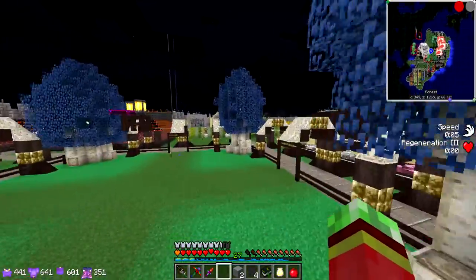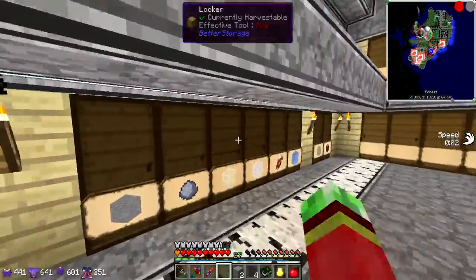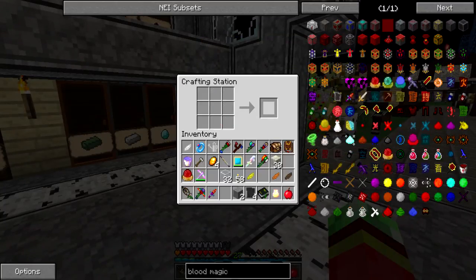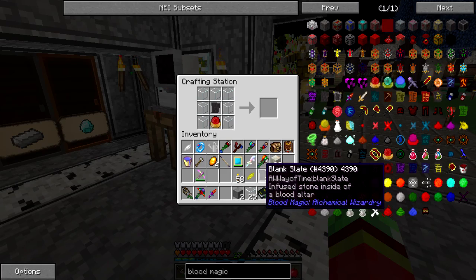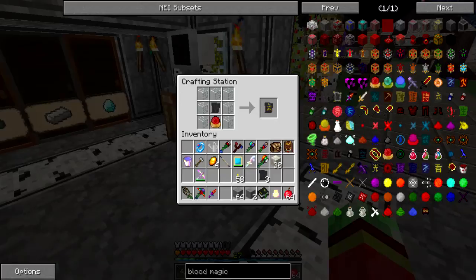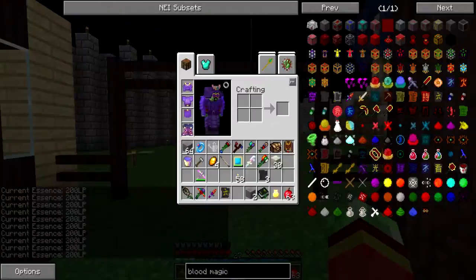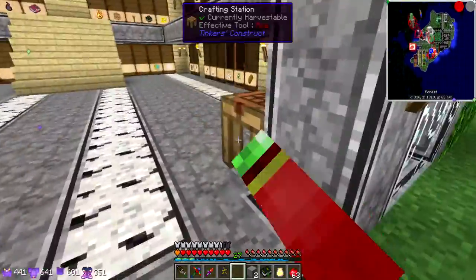I'll craft the divination sigil right now. I believe all I needed was a little bit of glass. Please say I can use clear glass for this recipe — that's the only glass I actually have. I really should smelt some more up. Let me quickly cook up a little bit of glass. There we go — one divination sigil. With this I can see how much blood is in my network, which is what I needed the orb for. This thing is pretty much bound to my soul and will store all my life points.